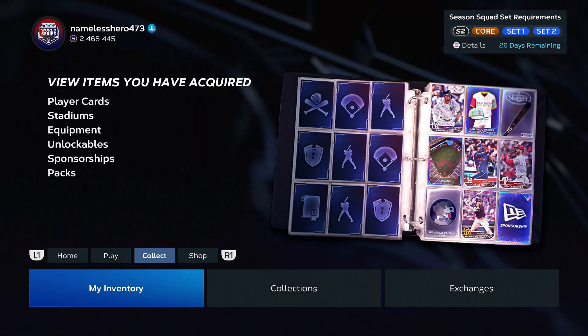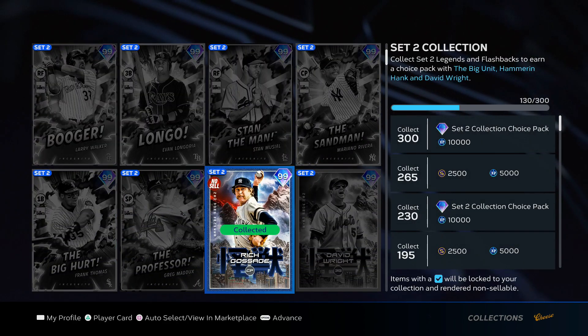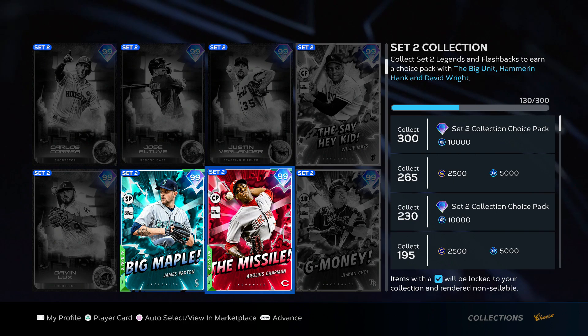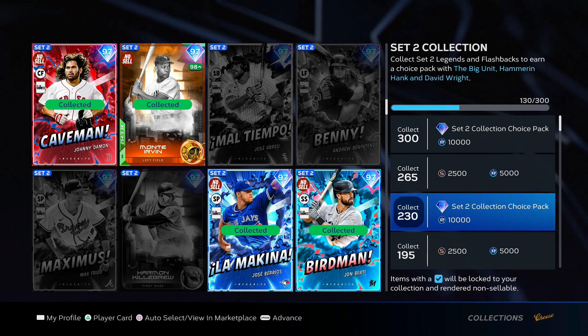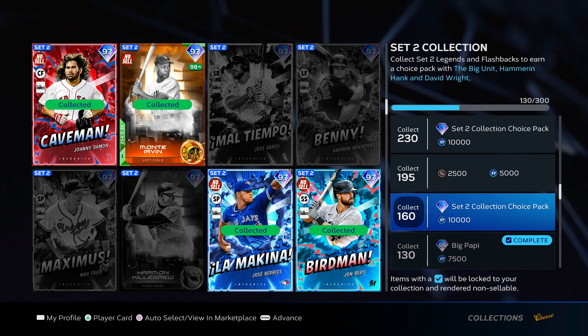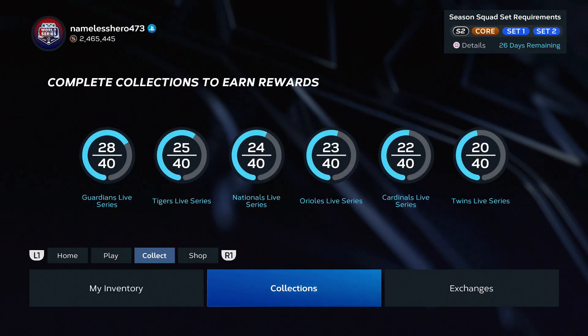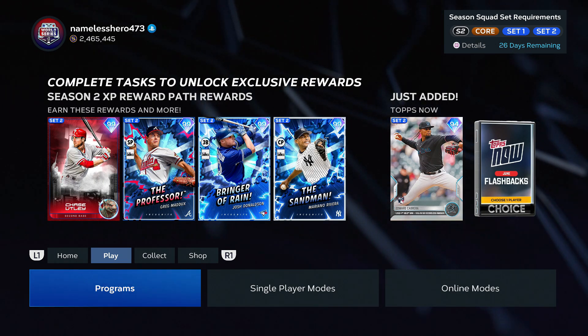You should easily be able to finish the Set 2 collection if you do those programs. With the May Monthly Awards program there's really not much of an excuse not to have this at 160 cards if you've done a good job on team affinity and done the exchanges. That's my video on how to do the Set 2 collection fast. Let me know in the comments who you're picking out of the pack — I'm curious. Thanks for watching and subscribe!